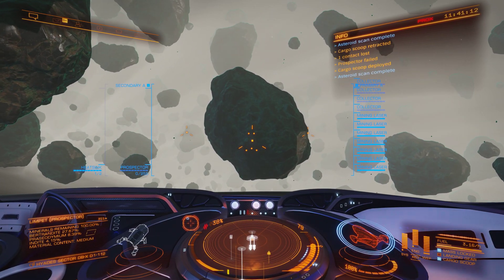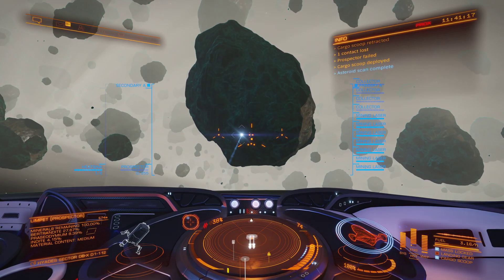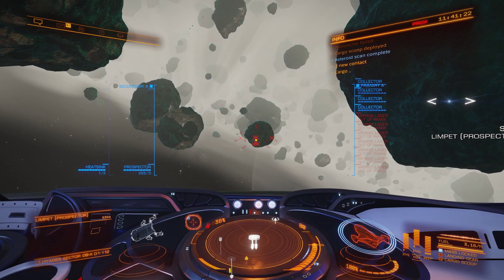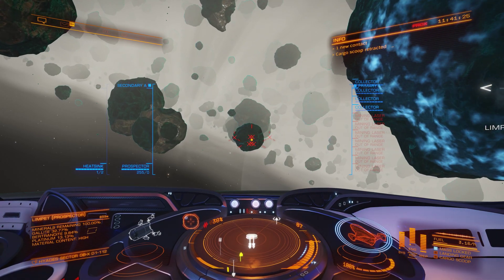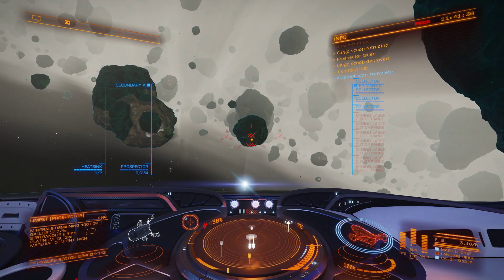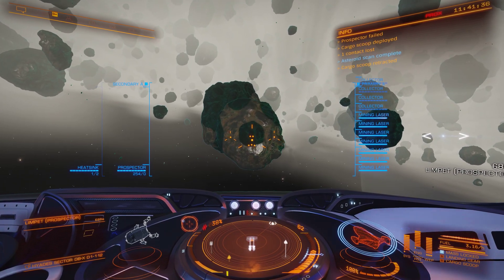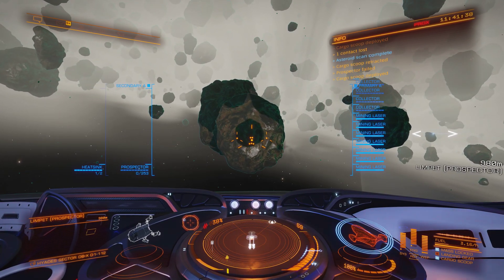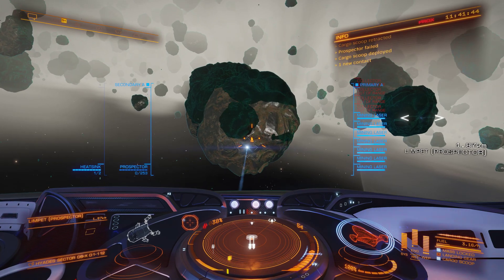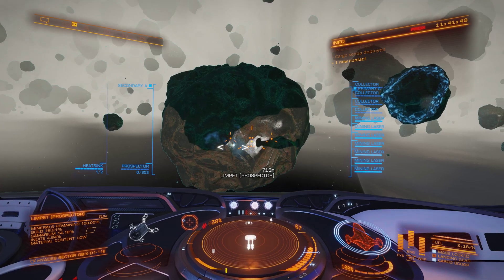As a general rule, I've got the hot spot targeted and I'm generally aligned to the side of it, working my way toward it — I just use that as a target so I don't go over the same rocks too much. All the time there's a prospector limpet coming out of the ship. As soon as that one's gone and I find a rock to mine, I fire the next one, then just start again. It's as simple as that. It saves a lot of time, but some people know this and others have difficulty with it.